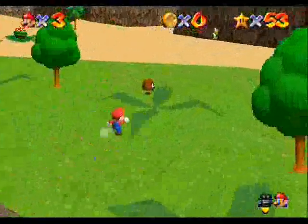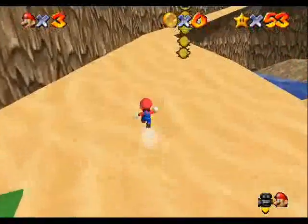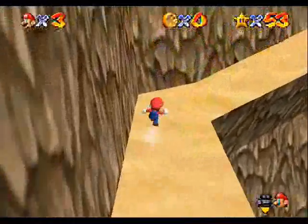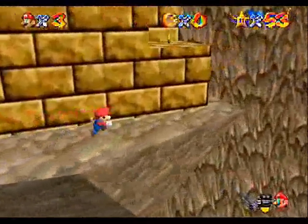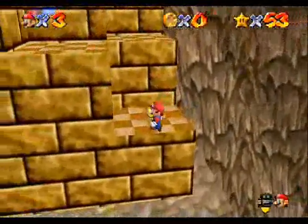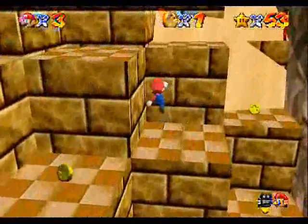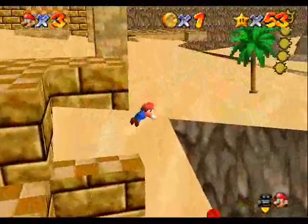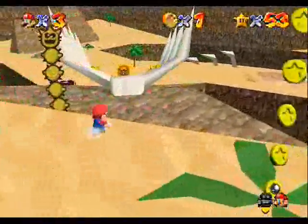Looks like we are going to go through a tornado. And I'd really like to know why I can't kill that piranha plant, because normally you would be able to kill any piranha plant. It's just normal to be able to kill a piranha plant, but apparently not in this world. I don't know, this seems kind of odd to me.